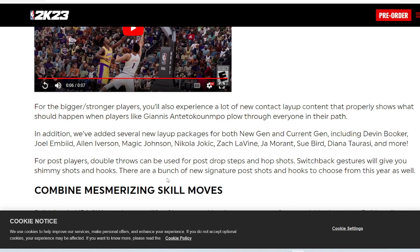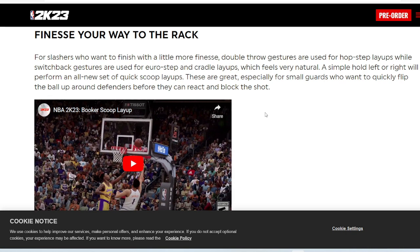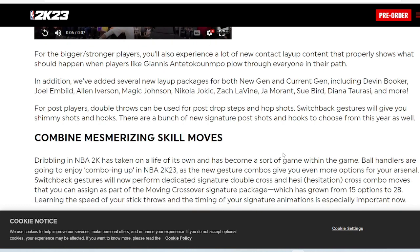For post players, double throws can be used for post drop steps and hop shots. Switchback gestures will give you shimmy shots and hooks. There are a bunch of new signature post shots and hooks to choose from this year as well — just like they added a bunch of layup packages, they're going to have more post packages with hook shots, fades, and shimmies. All of that.